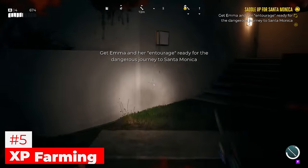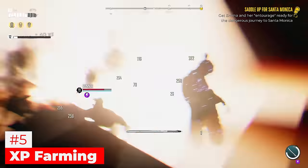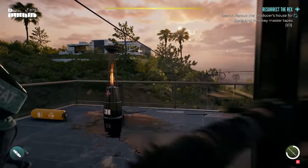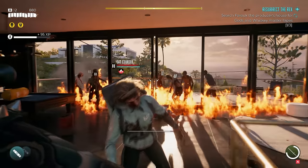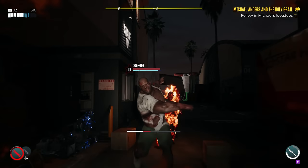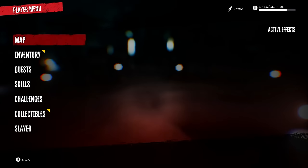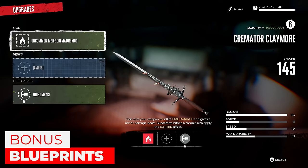Mistake number five is XP farming. A ton of people are going to try this to get as high level as possible, and I'm here to tell you: don't do it, it's completely unnecessary. Throughout your initial playthrough you level up naturally by doing side quests, main missions, killing zombies, and so on. Even if you do some insane XP farming method, a lot of enemies scale to the areas based on your actual level — so you're never going to be level 60 fighting level 9 zombies. The enemies scale toward your current level, so there's no need to XP farm. Sit back, enjoy the game, and do everything.